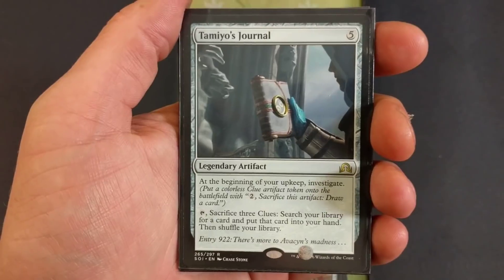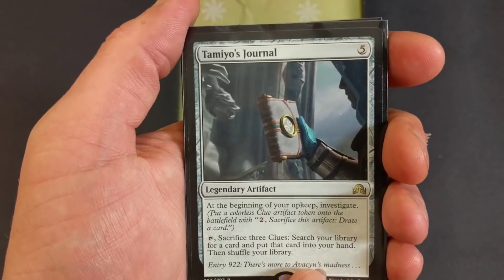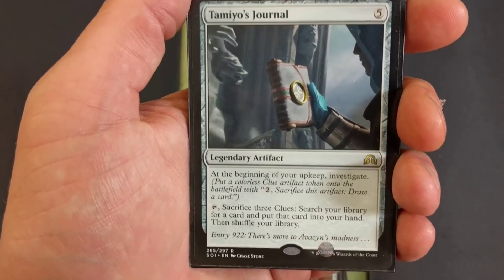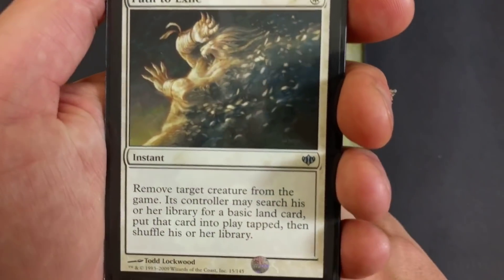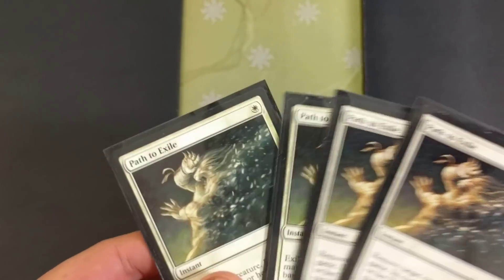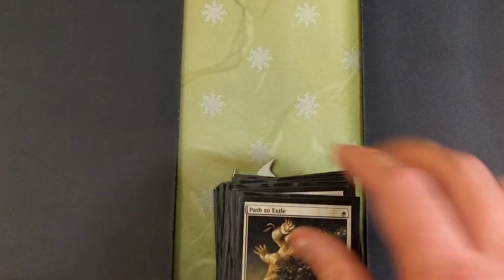Tamiyo's Journal — if you sacrifice three clues you can search your library for a card, basically like a tutor ability. Also at the beginning of your upkeep, investigate — until you tap two, you get to draw an additional card. Not bad. And we've got four Path to Exiles — gorgeous card. Four path to exiles, and now for a sideboard.